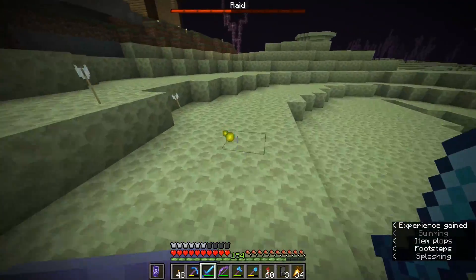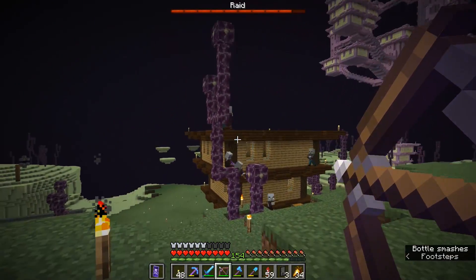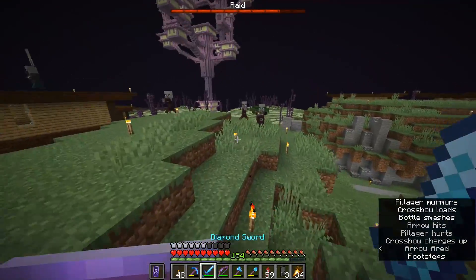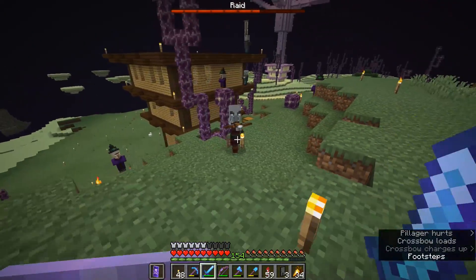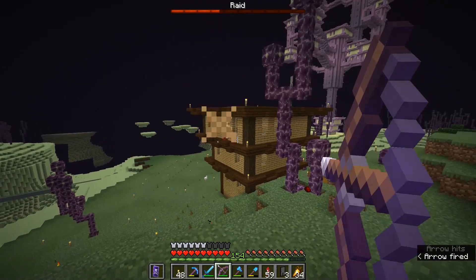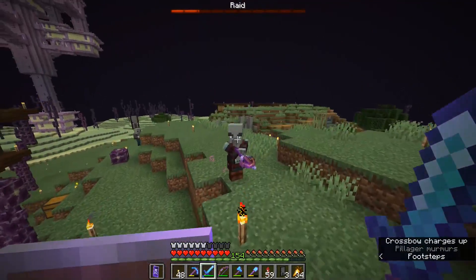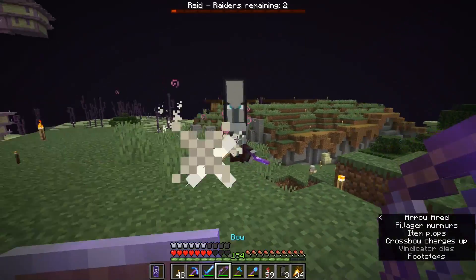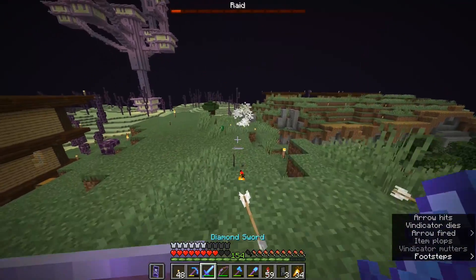Let's try and lure them closer to the center of the village so we can get a few more iron golems involved. This time they've spawned on the roof of one of my houses, which is pretty cool. The witches are still hanging out over there — let's see if we can take a couple out at range before they get me with some potions. Witches are going to be healing their allies in these fights, so we need to make sure we take them out. The vindicator is dealing a little bit of damage but nothing I can't handle. Wave four down!